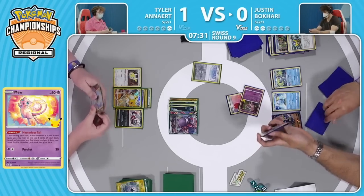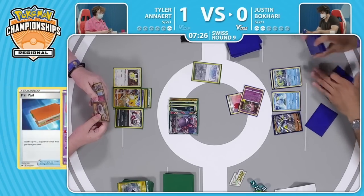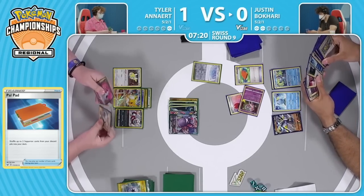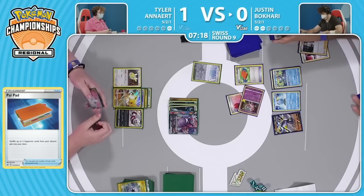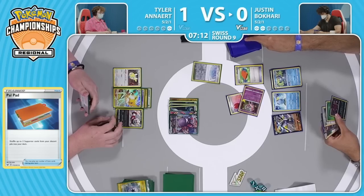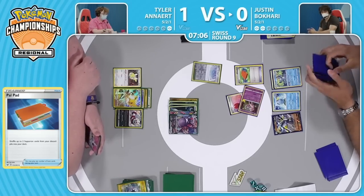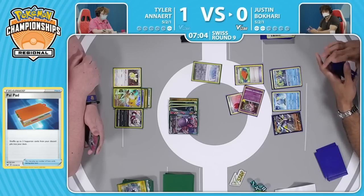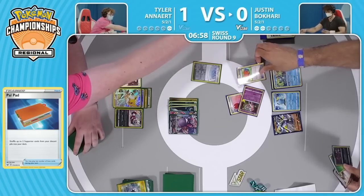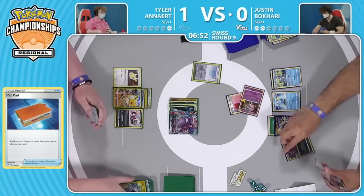Justin evolving that Drizzile — knowing he's not going to get to utilize Shady Dealings — but just wants to thin that piece out of the hand, because I think we're going to see a Cynthia's Ambition this turn to draw a bunch of cards and try to utilize whatever other pieces for future turns. Just hoping that Tyler does not have Boss's Orders to close things out. Remember Tyler discarded two Boss's Orders at the very start of this game — if both of them are gone then there's no option to gust a Pokemon. Finds the Rapid Strike energy, but unfortunately that was off the Mysterious Tale, so not quite what you want.